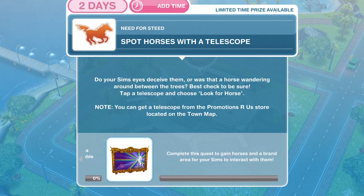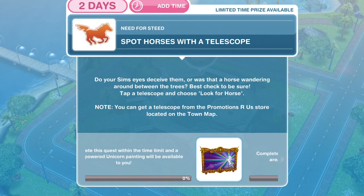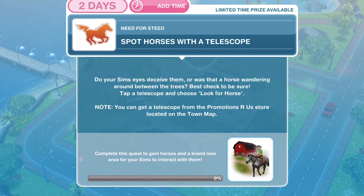By completing this quest you will unlock horses. The first thing we need to do is to spot horses with a telescope — do your Sim's eyes deceive them or is that a horse wandering around between the trees? Best check to be sure. Tap a telescope and choose 'look for horse.' Note: you can get a telescope from the Promotions R Us store located on the town map.